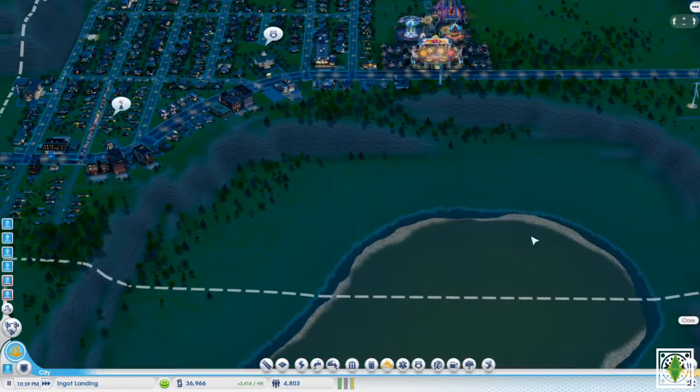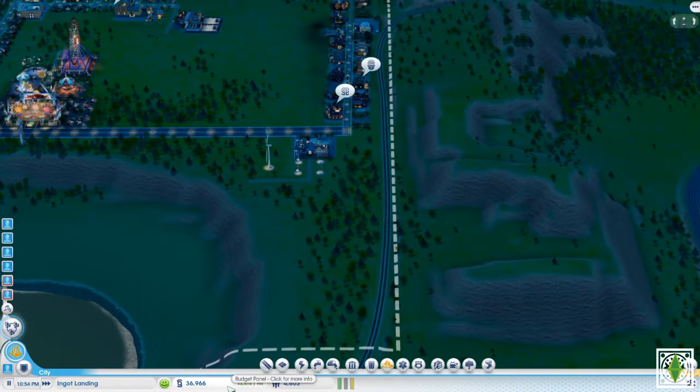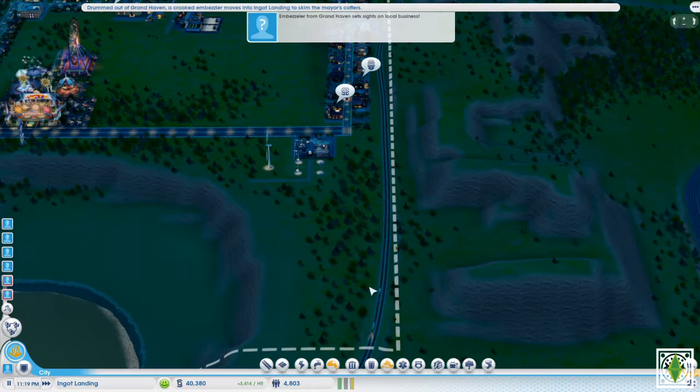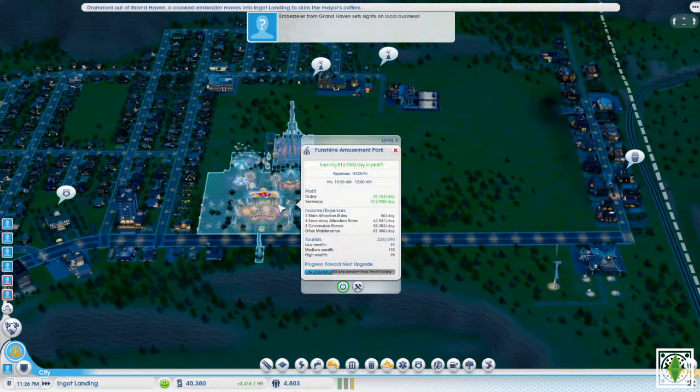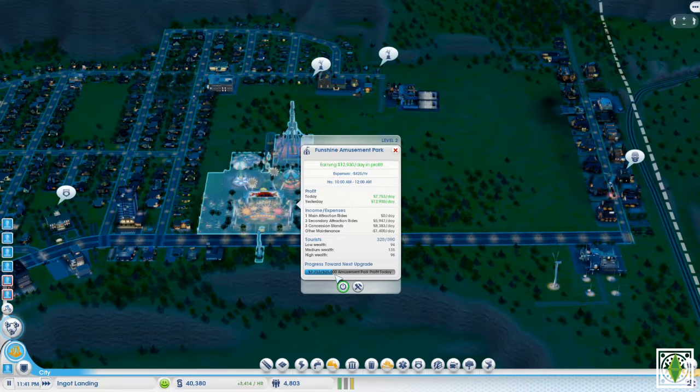Let's look at our transactions. The amusement park made seventeen thousand dollars — it's not even closed yet. Oh wait, seven thousand. Maybe that's the same thing from yesterday, but for some reason today we made less.